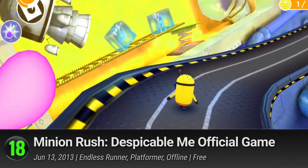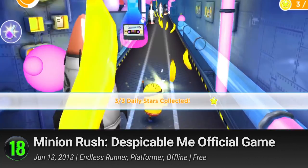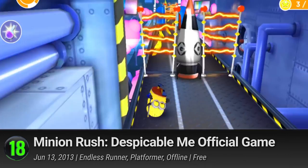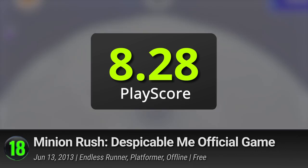18. Minion Rush: Despicable Me Official Game. The true masters of the world, everybody's favorite banana-colored species have come to rule the mobile. The official game of the hit franchise — run alongside Despicable Me's feisty minions and help them traverse through the obstacles of the lab and beyond. Escape from Gru's wicked grasp and master the outside world with swipes and taps. It's every bit as colorful as the movie and it's a treat for fans of the series. It has a PlayScore of 8.28.